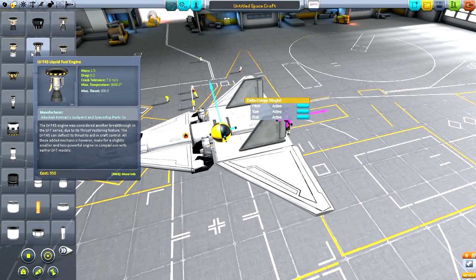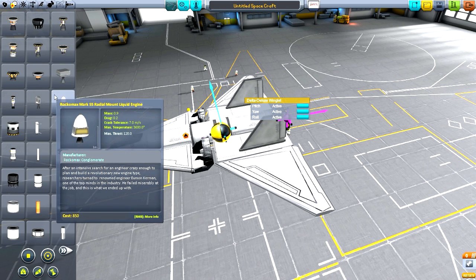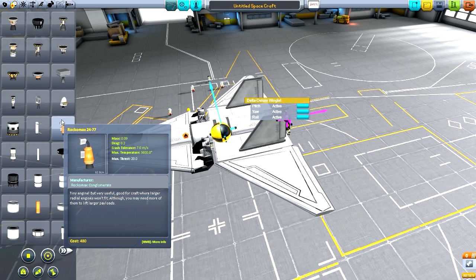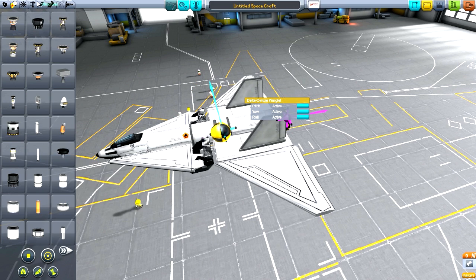The GUI has been changed — everything is more descriptive. We now have the addition of max temperature. This thing's maximum temperature that it can handle is around 3,600 degrees, which I think is Fahrenheit.